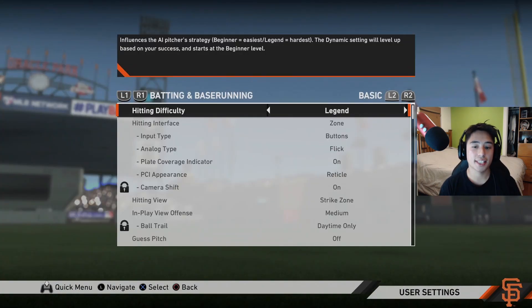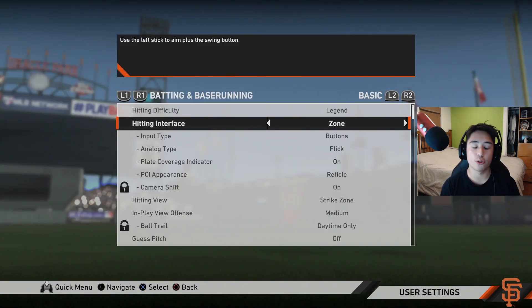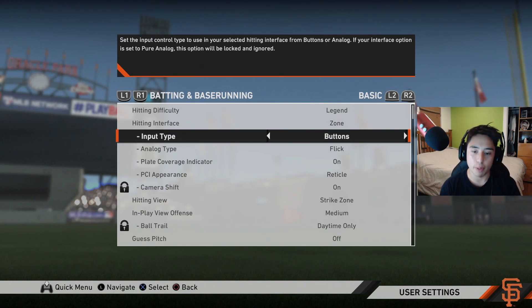Let's start with my settings. For hitting I use zone — that's what basically all of the top players use. Zone means you're using your PCI, the yellow indicator in the middle, and you're moving it to decide where you want your batter to swing. You're trying to aim it directly on the ball and get the ball in the middle of that PCI. I also use buttons, which I think is a lot easier and lets you focus on the harder stuff rather than having to manage striding and swinging.